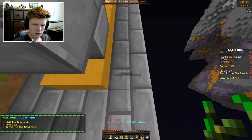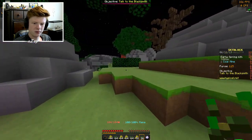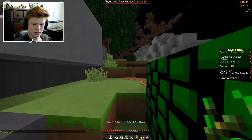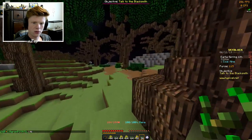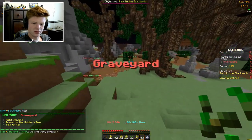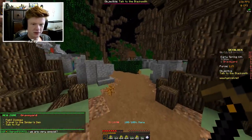Oh, this looks cool — coal mine! This is how you get over there... am I not supposed to have access to that, or is there a different way? Maybe there's some kind of cave that leads to that. Nothing over here. Oh wait, what's this? Oh, it's just another graveyard.